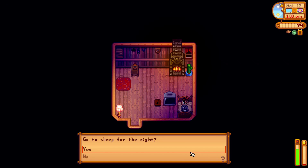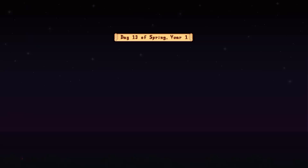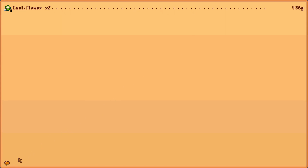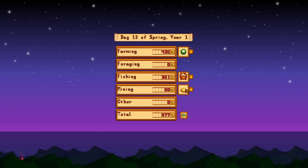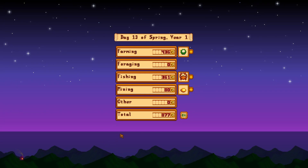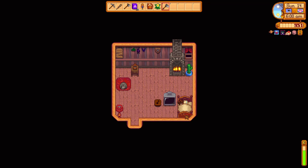We'll go to sleep for the night and call it an episode. 877 coins from cauliflower at 218 each, and 80 for the topaz, plus a little from the fish — not a bad haul. Thank you for joining me for Dratman Plays Stardew Valley Wilderness Farm Edition, Season 1, Episode 13. Hope you'll come back and join me for Episode 14. Bye bye!